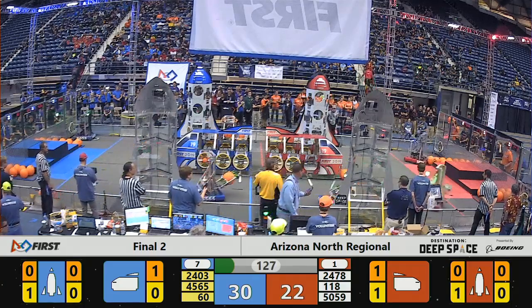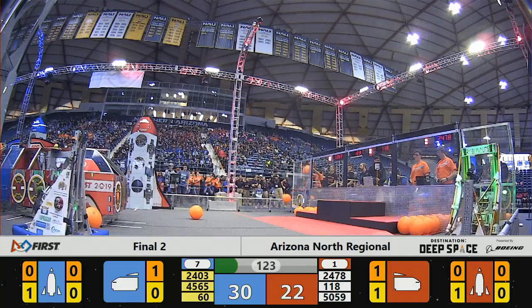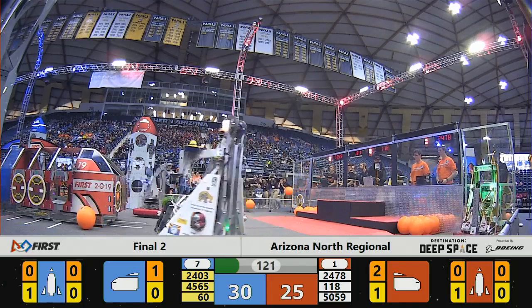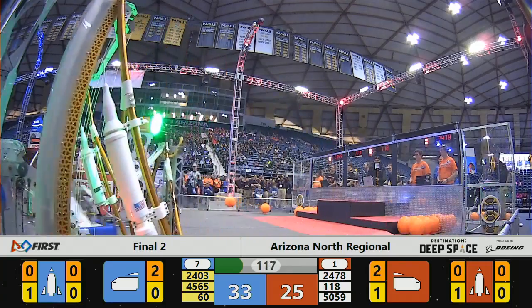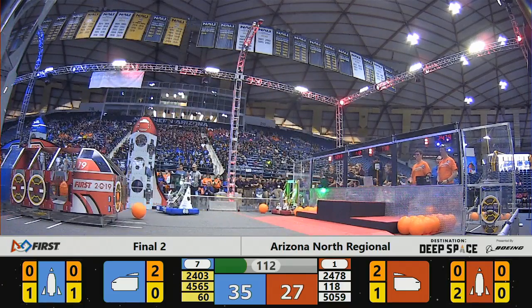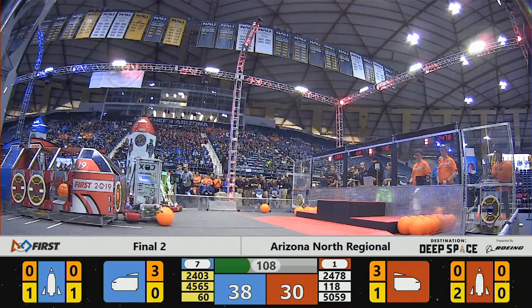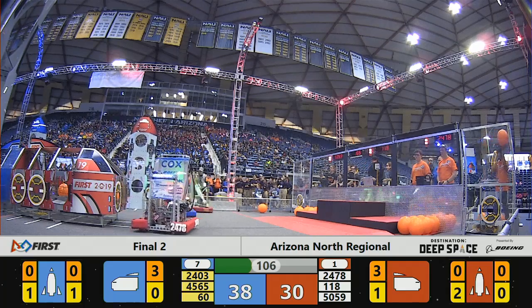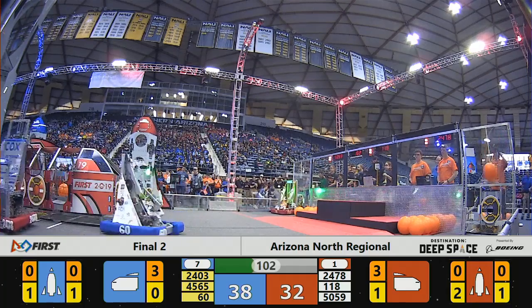Red Alliance moving down. Westwood grabbing some cargo as their alliance partners try to gather up another cargo hatch. 118 places their second cargo hatch. Here come the Bulldogs once again playing some defense. Westwood moving back and forth, grabbing another piece of cargo, getting in position, moving in to score — up and in it goes!